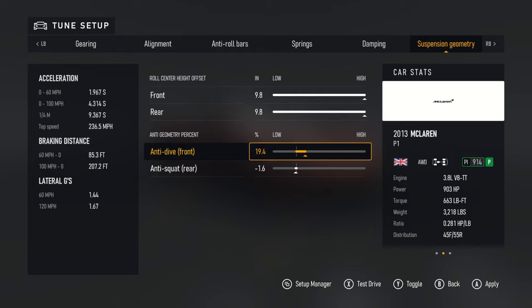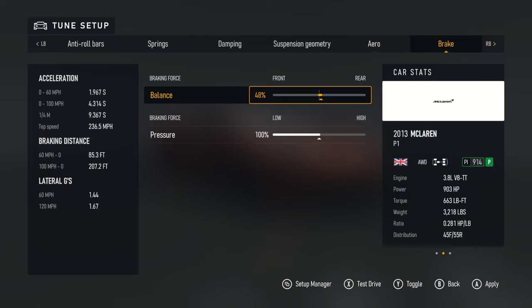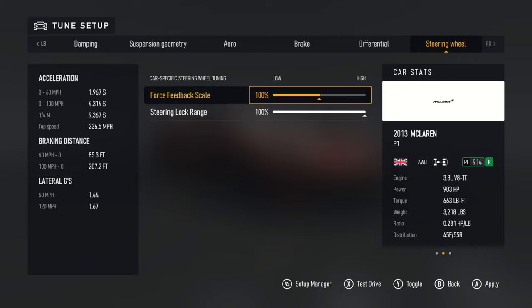Front rebound stiffness: 11.7, rear: 11.3. Roll center: 9.8 both. Anti-geometry percentage dive: 19.4, unchanged from stock. Downforce you can definitely mess around with depending on what you like. Brake balance also to your preference. Differential acceleration: 100% front, 65 rear, center balance 70 to the rear. That should be a pretty good handling car at most tracks. Thanks for watching, don't forget to like, comment, subscribe, and I'll see you next episode. Have a great day.